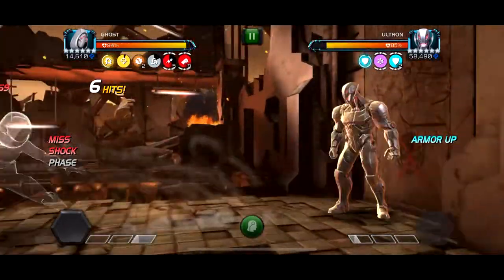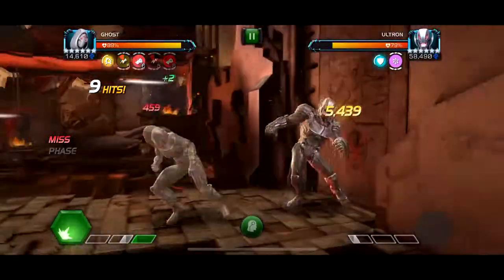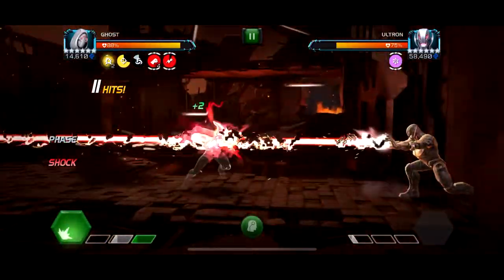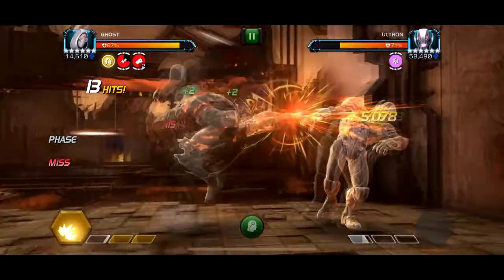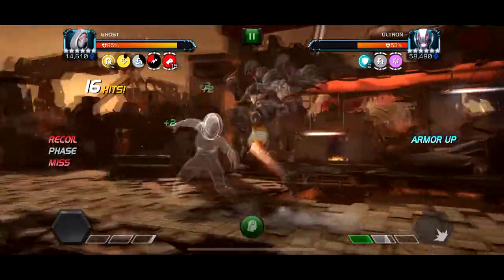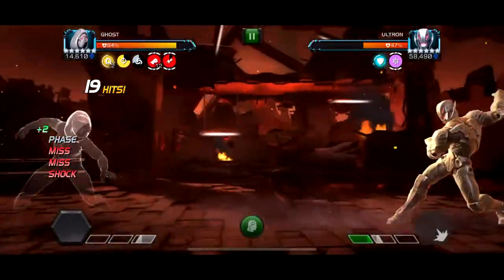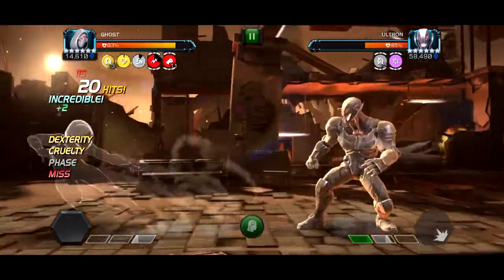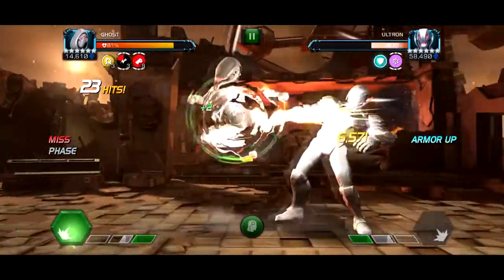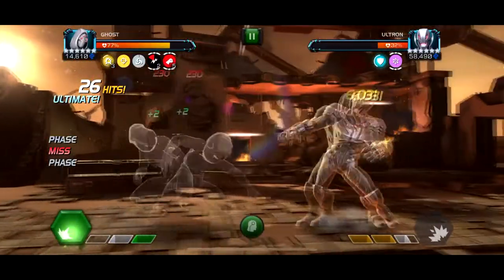It's also an Ultron, so he evades like crazy. The best character for this is Ghost — she's so good, also for Special Delivery, because with her phasing she can build power to get to a special 2 without having to throw special 1s. This fight can also be done with Corvus. You have to watch out for Spite and Backup Recovery. I have Ghost with full synergies — with the Hood synergy, while you're phasing you don't take damage, so the shocks don't do anything to me.